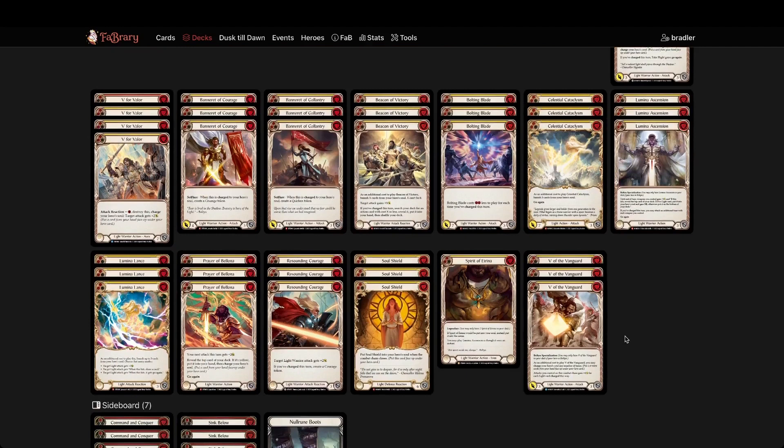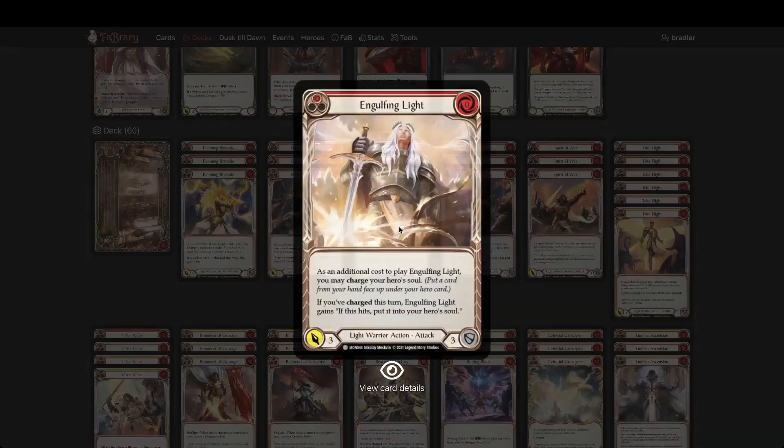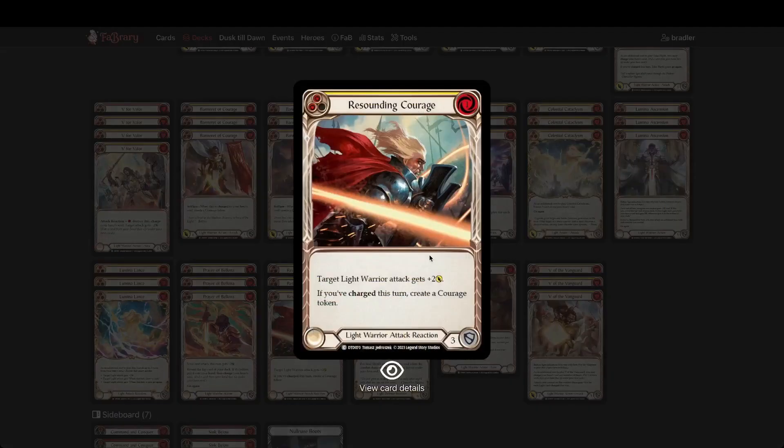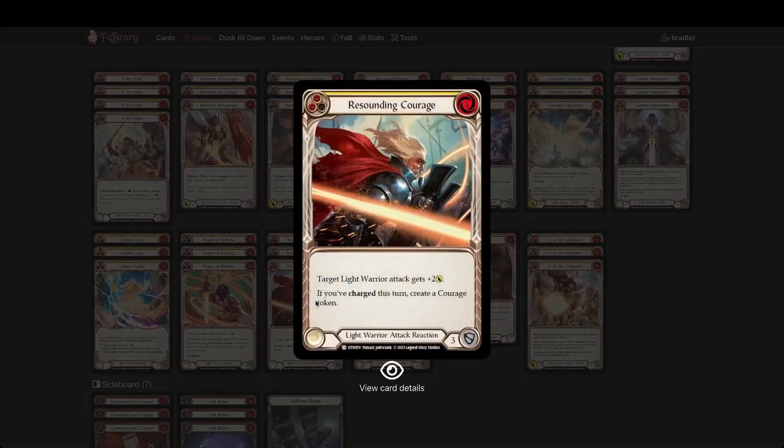So what I'm playing: 14 yellows, which is exactly 40 cards — 66% of the deck. I think that's the bare minimum; I'd be happier with 75% of the deck being yellow. I might exchange some of these cards for yellows, maybe more Engulfing Lights. The good thing about three-power attacks is that if blocked with an attack action it goes to four and you're leaking through damage getting on-hit effects. 66% is kind of low. Attack reaction — always good. If you charge, it gives a courage token, so it doesn't require you to charge like Courageous Steel Hand, and it does need to be a light warrior attack so it doesn't work on Celestial Cataclysm but works on everything else, and with charge you get the bonus.